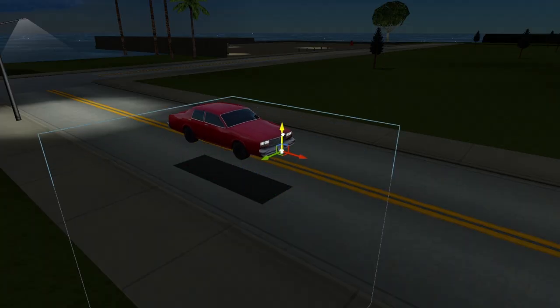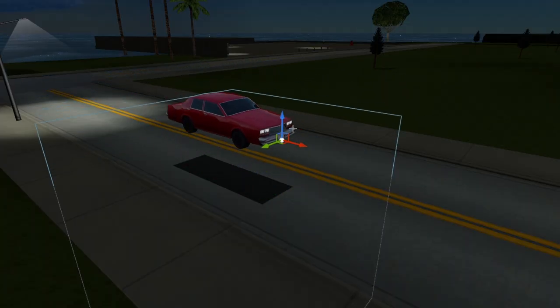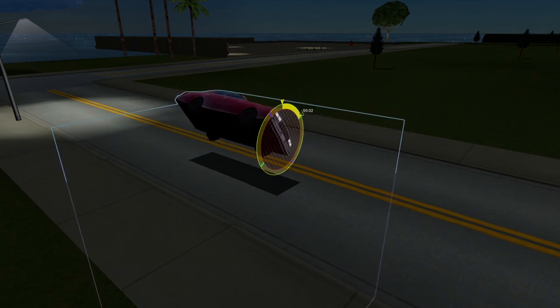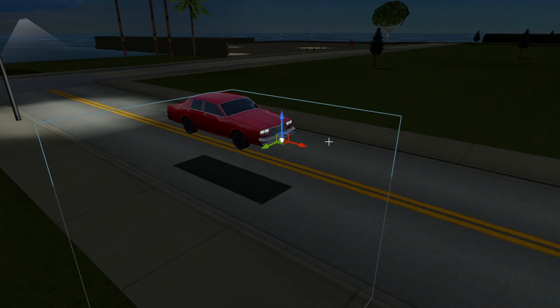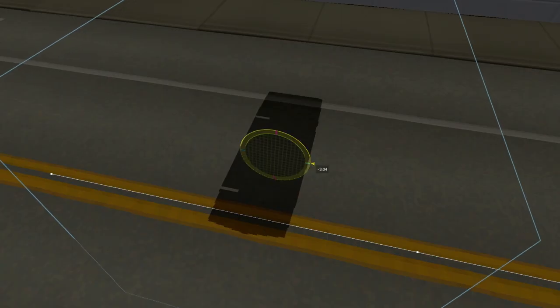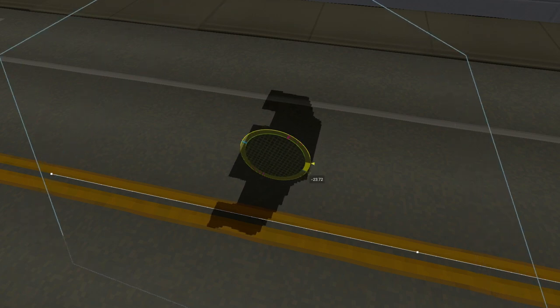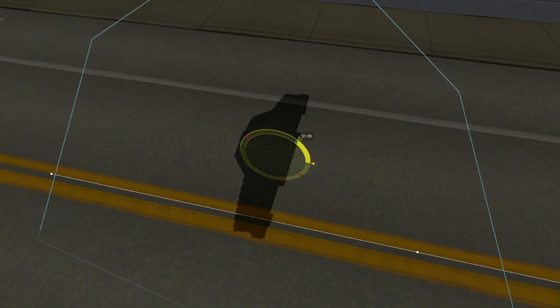I also improved the shadow — now it reacts to the car being rotated. Before, it would break as soon as you flipped the car. It's a simple shadow. I experimented with a more complex shadow that mimics the shape of the car, but it looked really funky at certain angles, so I went with a rectangle shape instead.